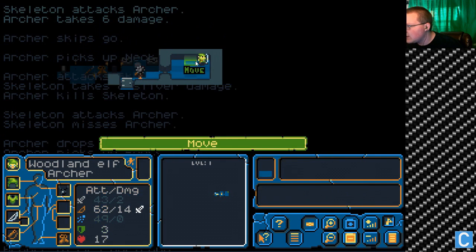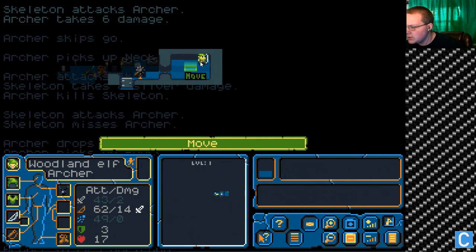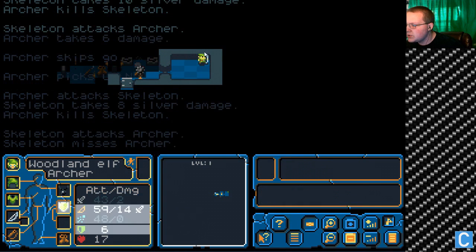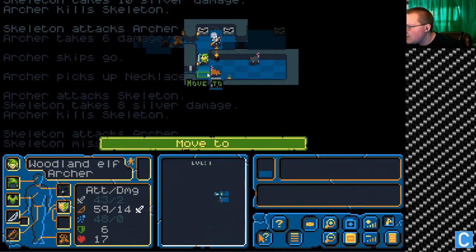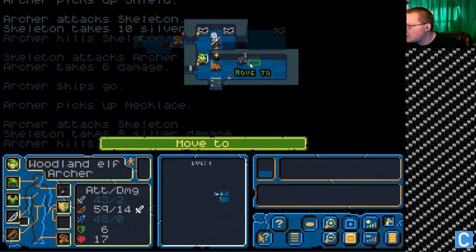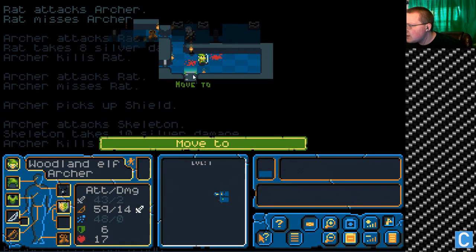I don't like this. Shield — worse shield. Or is it a worse shield? It hurts your range and your magic attack, but it gives you more protection, and I think that's a good thing. Oh, it's a rat. There we go. Where'd you come from? It's not even cool.